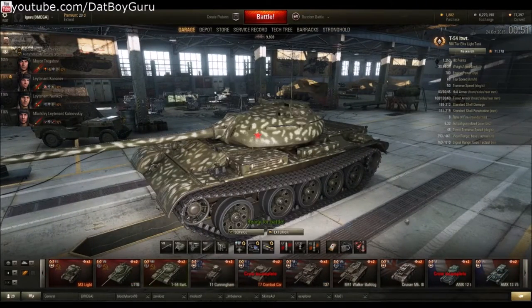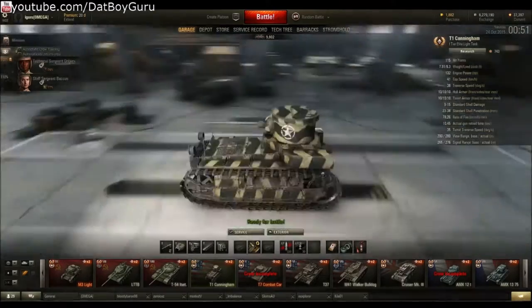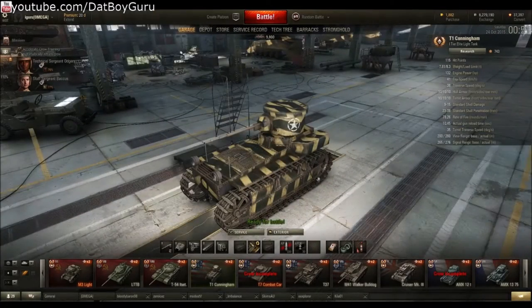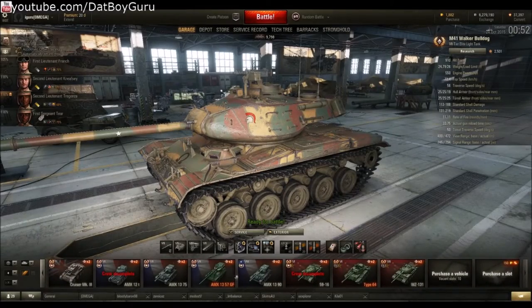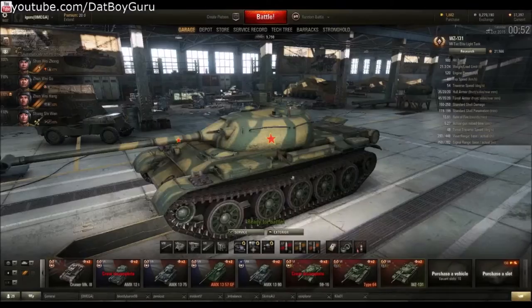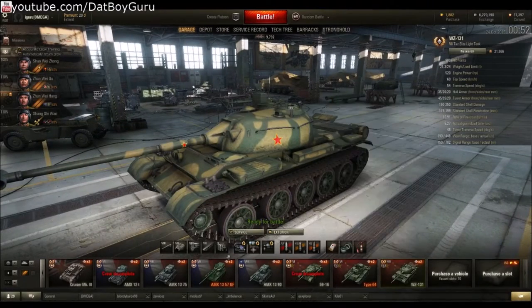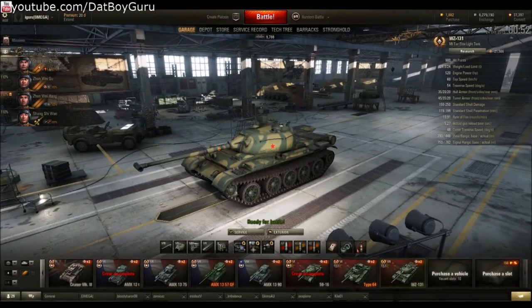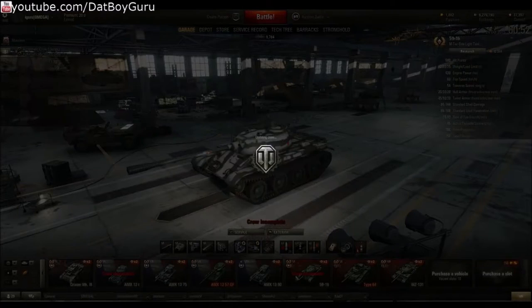With hardly any armor you can take only a few hits from enemy guns before you are killed in action. Light tanks also get plus one matchmaking, which means if you're in a tier 6 light tank you will be matched as a tier 7, and that means you'll run into tier 9 tanks. So in order to be successful you do need the knowledge and experience.